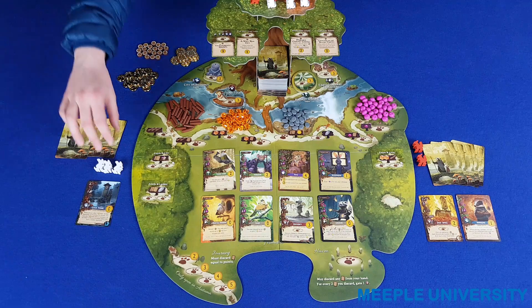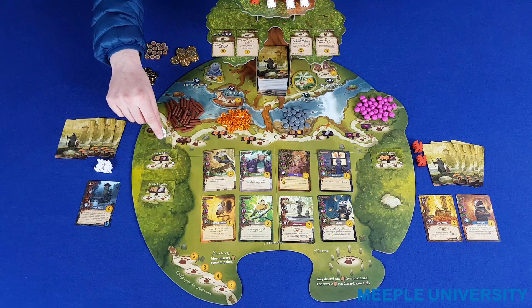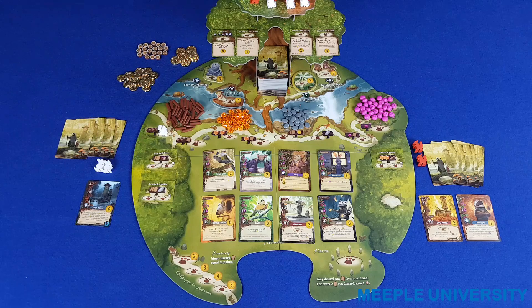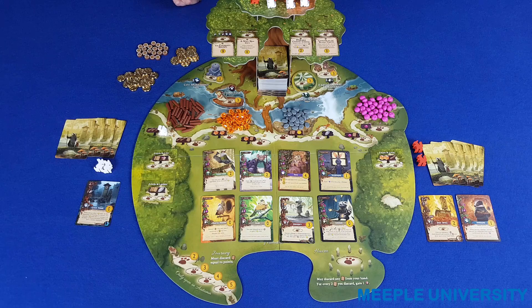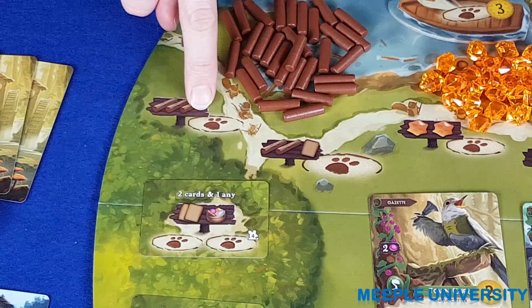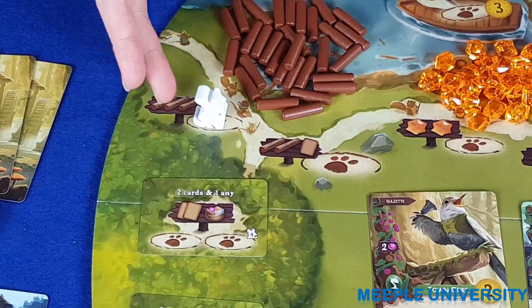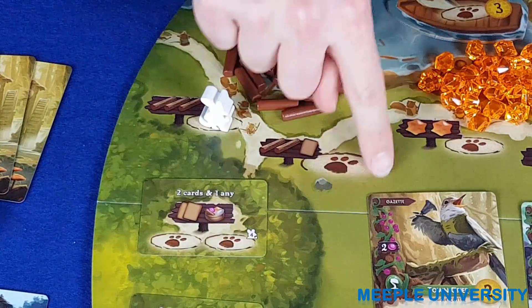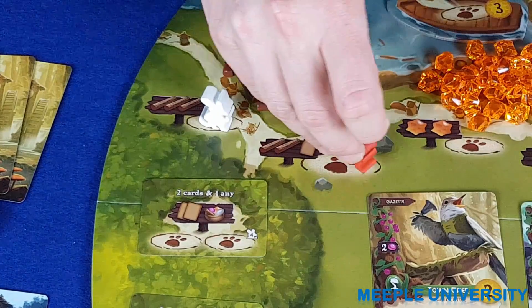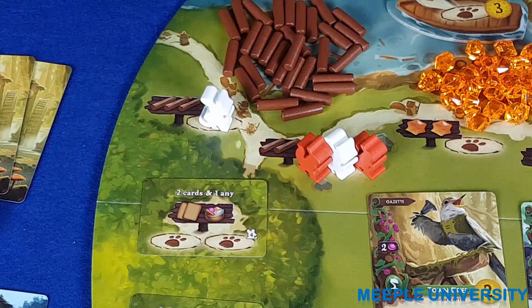The first option on your turn is to place a worker onto a worker placement space, which is anywhere showing a paw print. Once placed, a worker will remain there until you take the worker retrieval action on a subsequent turn. The smaller action spaces showing an enclosed circle have space for only one worker, and once a worker is there it is blocked off for other players. The larger spaces with the open circle have space for any number of meeples, including multiple meeples of the same colour.